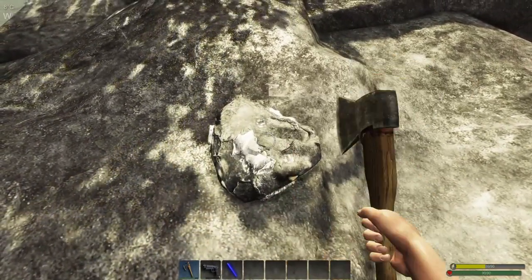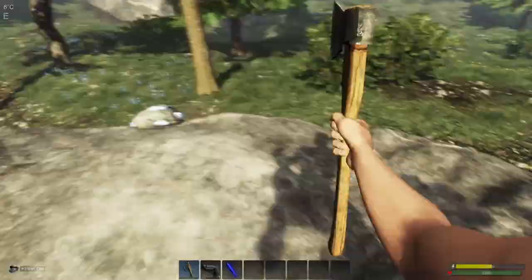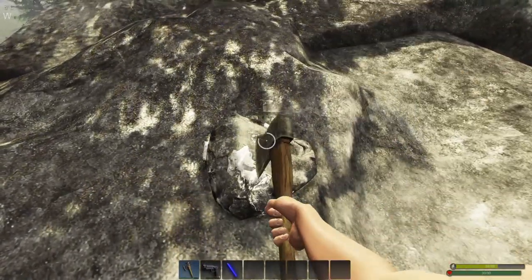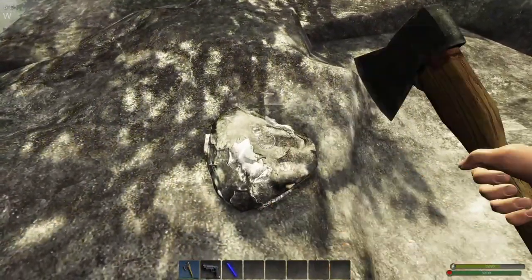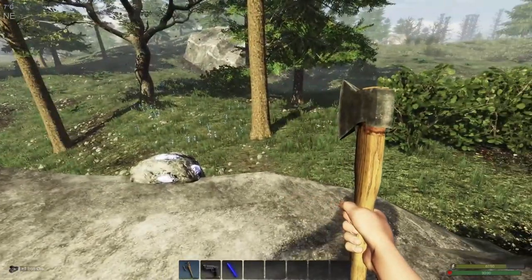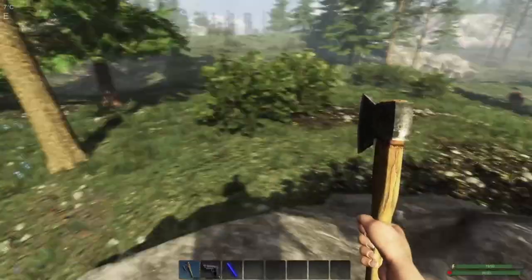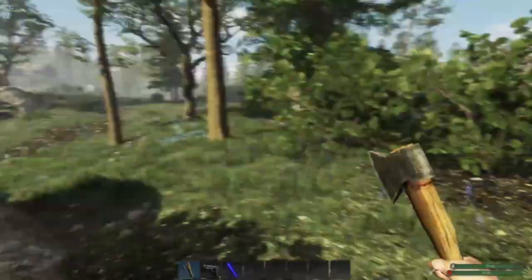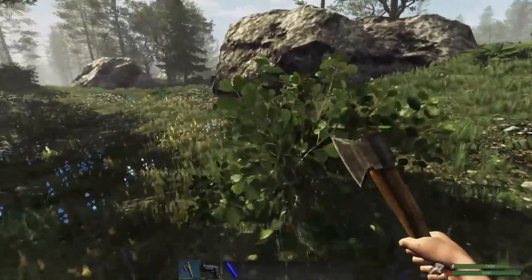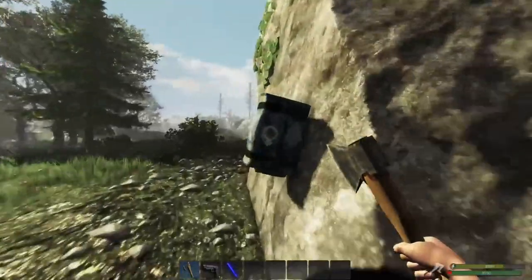I can see my axe — it is destroying my axe pretty quickly. So I got two iron out of that — I don't know what that looks like. There's another case over there, let me check it. It's stuck on the wall. Looks like it's starting to get late. Rope — that's good.